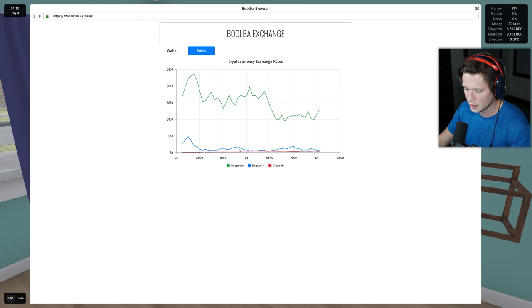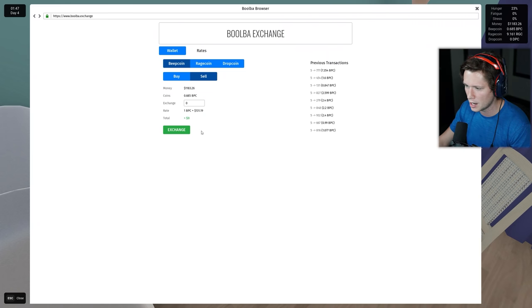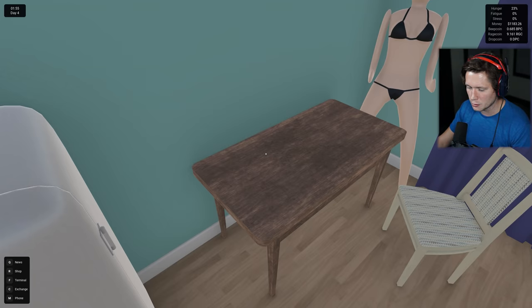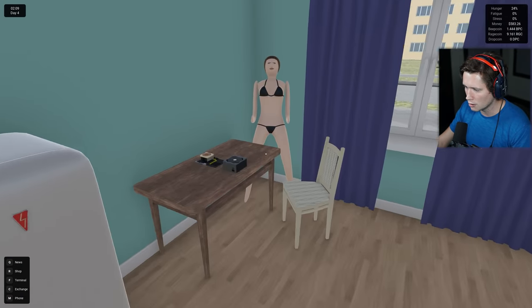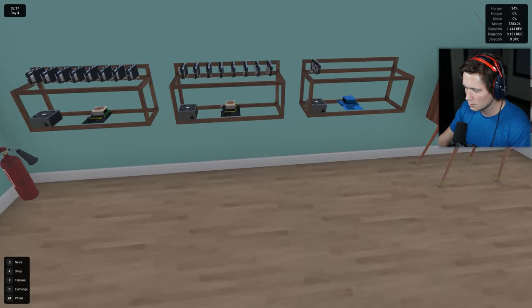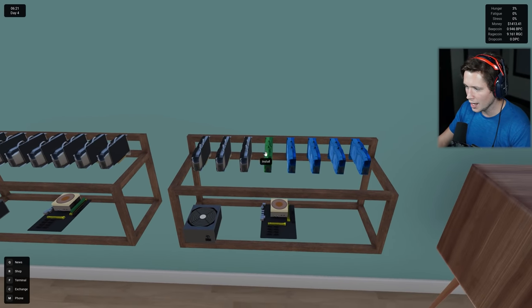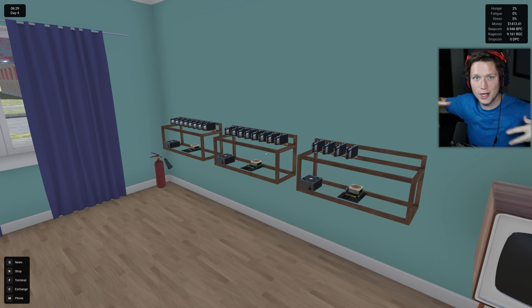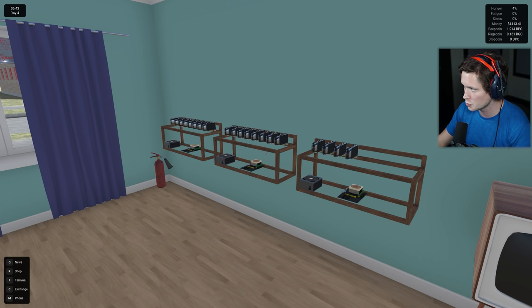It does look like beep coin is on a bit of a tear right now. Let's go ahead and sell - we've got 7.354, and we're going to make $900 on that. Now it is day four. We are going to end up having to pay some electricity today, which makes me a little bit nervous, but I think we should be able to get a PSU and everything going for our third and final mining setup. We're buying two at a time now - it's happening. I like games like this where you slowly build into it and as time goes on you get the wheel turning even faster.